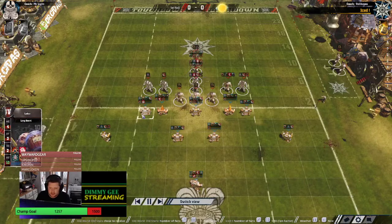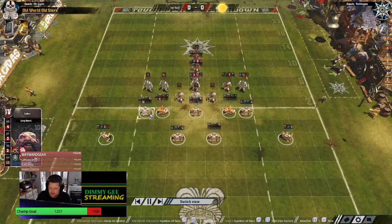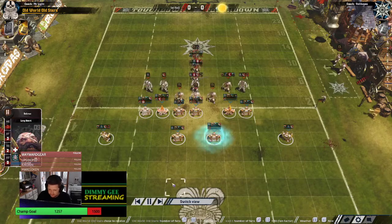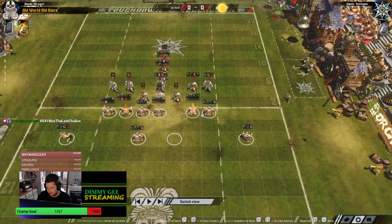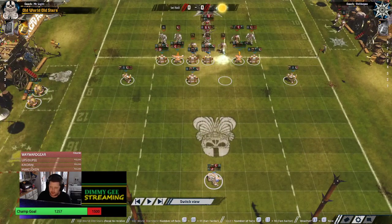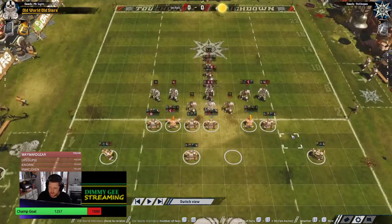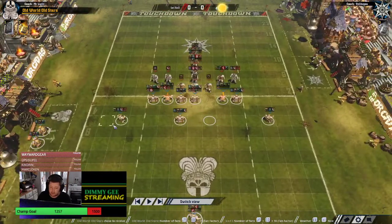We've got an AV Up Dwarf - not sure why. We've also got Stand Firm Movement. I like the movement on the Troll Slayer to be fair, Mighty Blow. We've got a Guard Block, Mighty Blow, another two Troll Slayers - not too sure about two but each to their own. That is a really nice runner: AG Up, Movement Up, Blodge, Kickoff Return - pretty much the perfect runner in my humble opinion. Not a Dwarf coach.